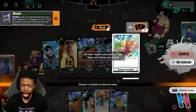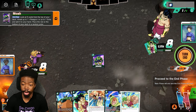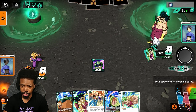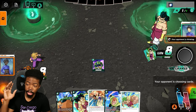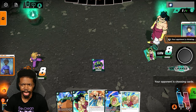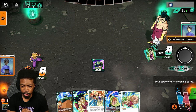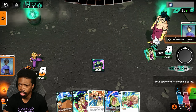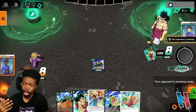We can add one card from the top of our deck into our energy, which is going to help out a ton in terms of stacking up energy. I'll end my turn and hopefully my opponent will actually do something. They took their sweet precious time and now they have like no time left.